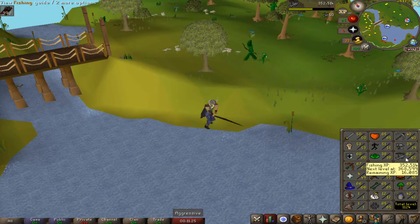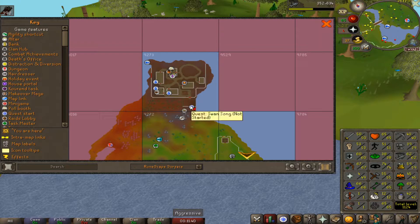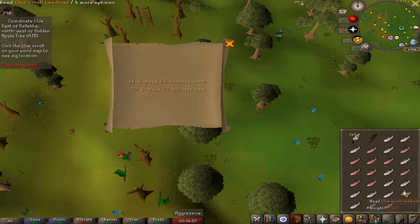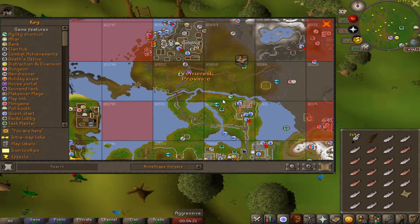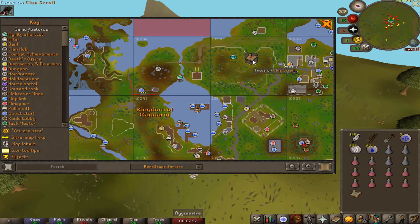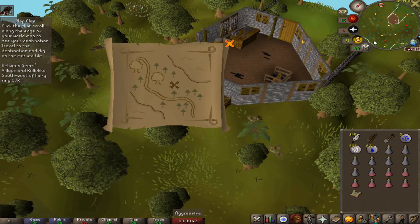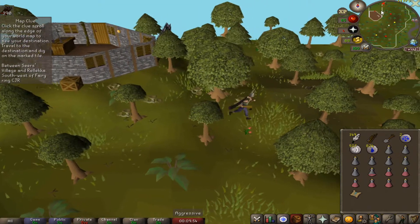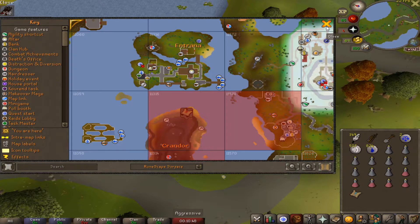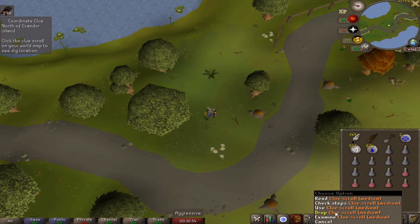Level 62 fishing — we can fish monkfish now, but we can't actually catch them because we need to complete Swan Song, which has pretty high requirements. Level 63, 64 — we got a medium clue scroll. The first step is at the Golden Apple Tree, near Relekka. Next step is McGrubor's Wood — we have that chunk. Next step we can complete too. Medium clues are three or four steps, so this could be the last one. Fourth step is north of Crandor Island — we can't get there until we start Dragon Slayer, which is still far off, so we're going to have to drop it unfortunately.